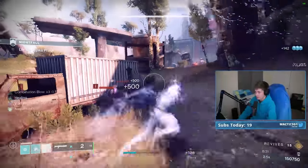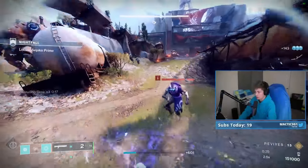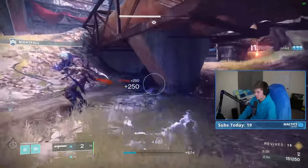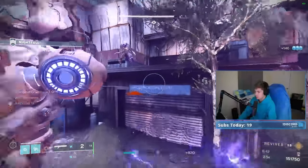I got to use my Arc Supers on the Brigs when I have them up, because I get my Super back pretty quickly because I have Hands-On, which gives me extra Super energy when I get stuff with melee kills. And I'm just killing a lot of stuff pretty quickly.